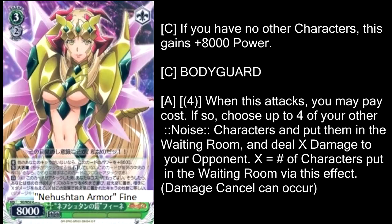So not only does this card essentially attack twice, you get to choose how much damage you're dealing, and if you decide to get rid of your entire field, this becomes a 16,000 before the actual battle step occurs. So if this is an 8,000 attacking into a 12,000, you can get rid of all your characters and all of a sudden this is a 16,000 stepping over your opponent's character. It doesn't state what position your noise characters have to be in to be sacrificed, so if you attack with this after you've already attacked with your other two noise characters, those reversed characters are worth even more damage because you can sacrifice them off.